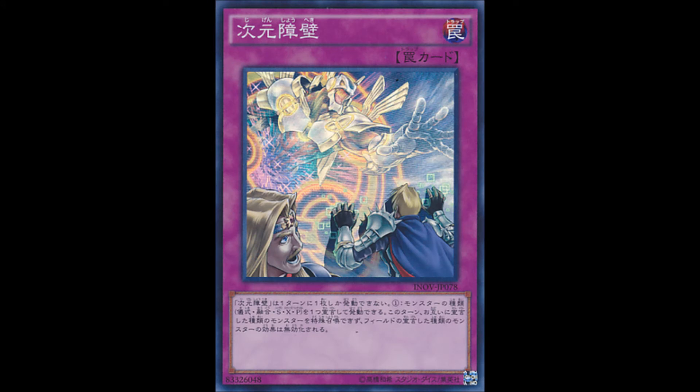The second card I'll be talking about is Dimension Barrier. When I saw this card, it looked pretty cool from the artwork. So this card — you declare a card type: ritual, fusion, synchro, exceed, or pendulum monster.